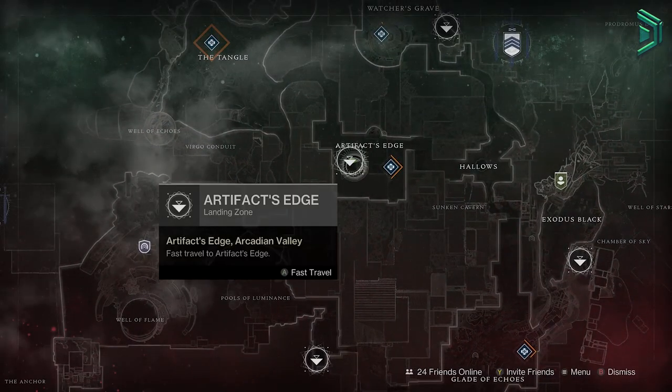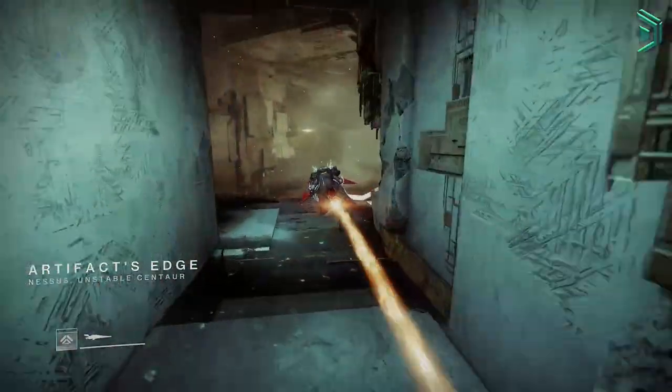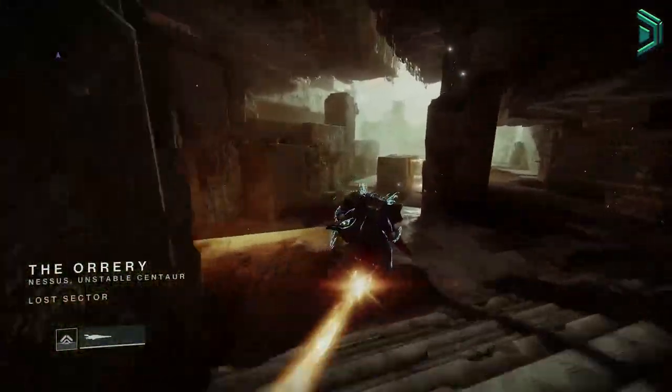You will also have public events spawn every now and again, which you can use to top up your heavy and special ammo. You will need 171 of these lost sectors to get 2400 coins. If you're doing these in around the average time of 1 minute per run — accounting for going in and out of the lost sector — it'll take you just under 3 hours.